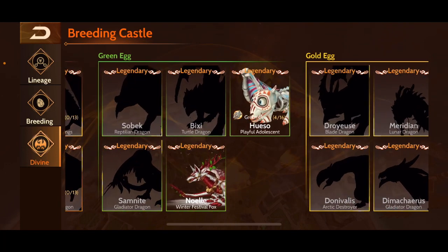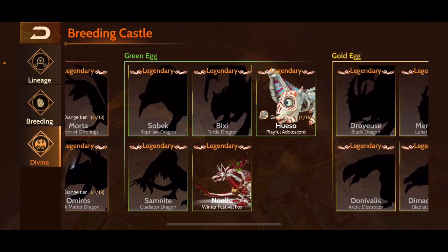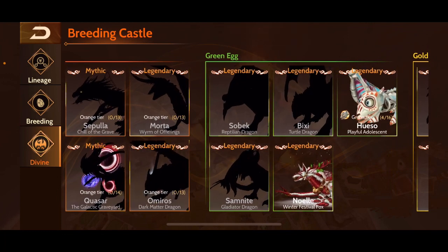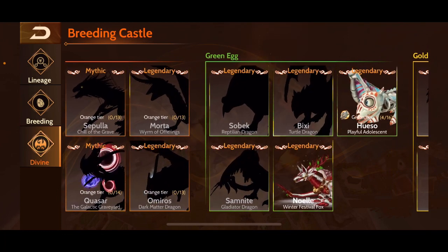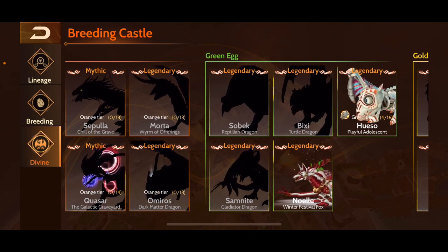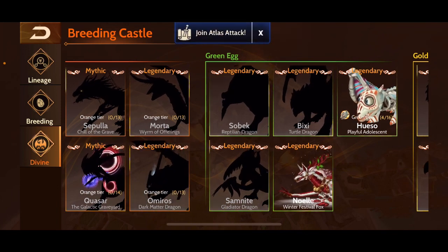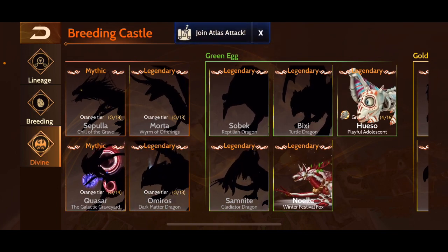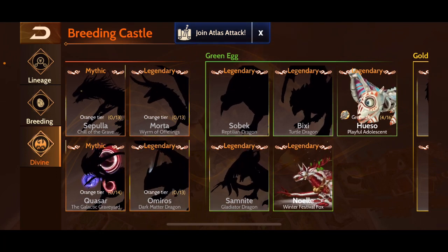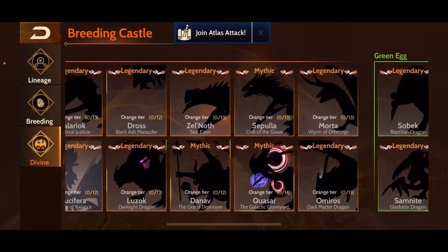Hueso is one of the first festive dragons that used shards. I probably won't be leveling up Hueso because there's not a lot of value there for me. Noel is an awesome green dragon we got a couple Christmases ago as a free gift for logging in every day. It's a very strong dragon for green tier, makes temple raid in green tier a lot easier, and a lot of fun to fly. It's unfortunate it's not available at higher tiers, but understandable.